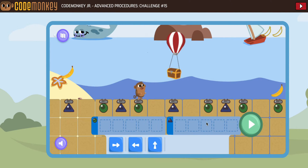We are on the final activity in Code Monkey Jr. - Advanced Procedures number 15. For most of you, I would imagine this is your last activity of the whole course.